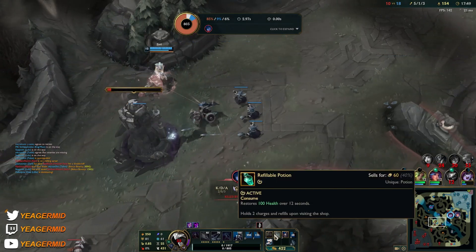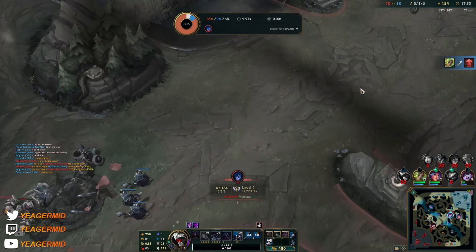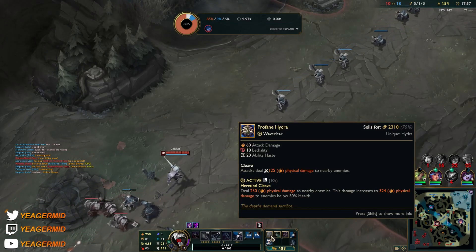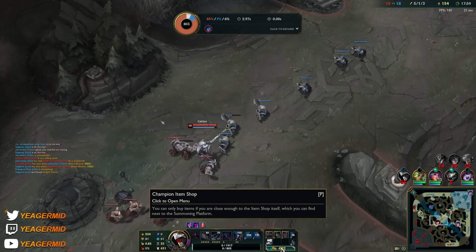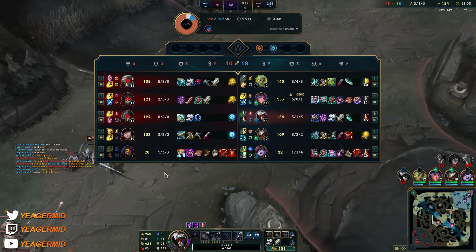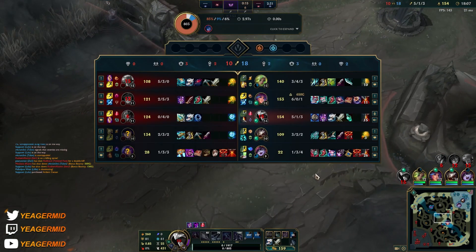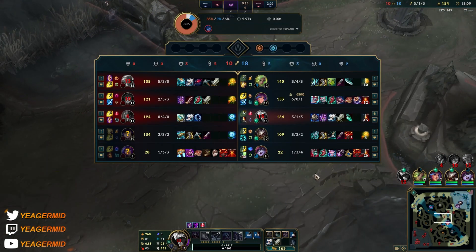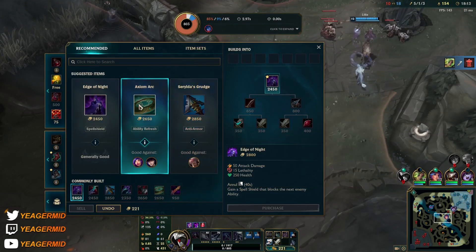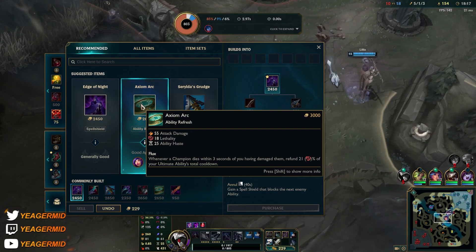Lilia double kill — okay that's fine, we'll take it. We're getting a tower as well, awesome. Now we have the Hydra. These are the two core items, making up a lot of your early game damage, roam potential, and wave clear — you're getting everything from these items. Now it's situational: against Twisted Fate, Edge of Night is awesome. If they're building a lot of armor, you'll be getting Serylda's or Axiom Arc later for the ultimate refund.